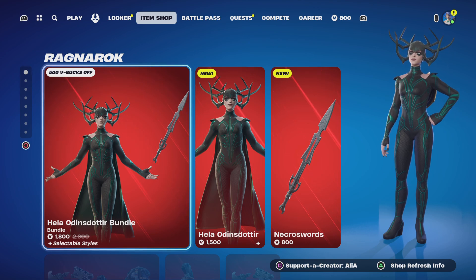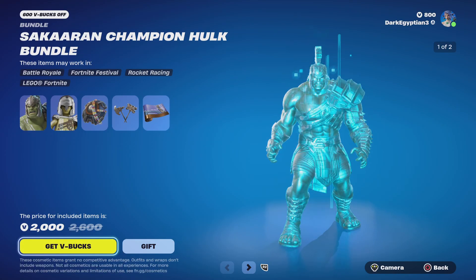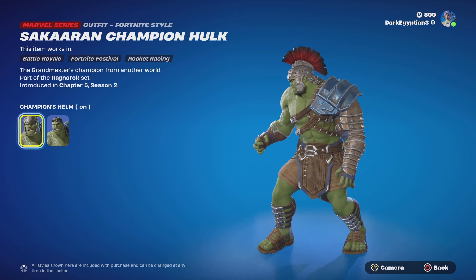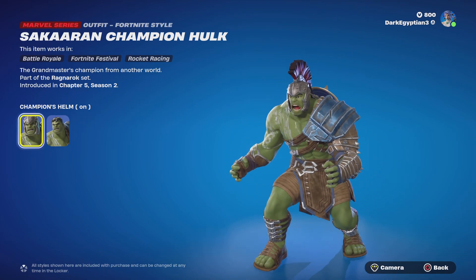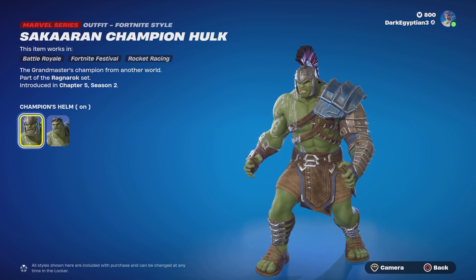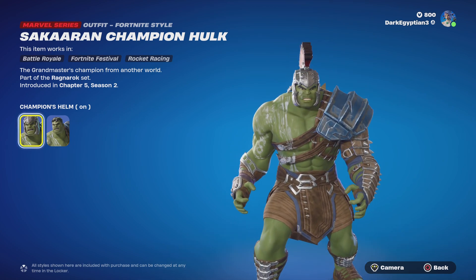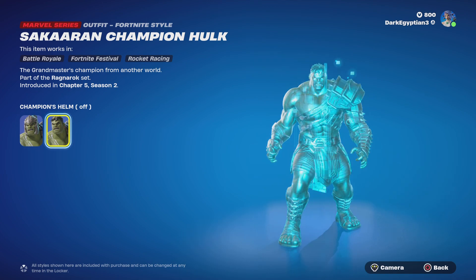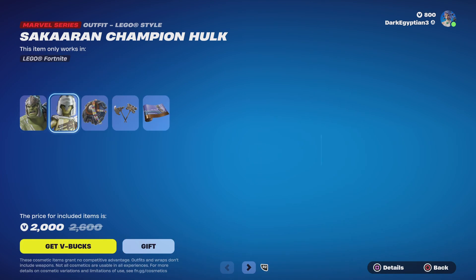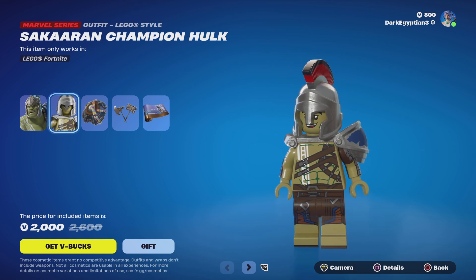We move on to the Sakar Champion Hulk bundle. We have Sakar Champion Hulk — the Grandmaster's Champion from another world. Really really cool. I like this look for Hulk. I would have wanted the World War Hulk storyline to be told in the MCU, but the MCU had other plans — I feel like it was a massive missed opportunity. We've got the helmet style on, and we also have the option to have the helmet style off, which I think is very cool. Moving on to the Sakar LEGO skin, which looks really cool.